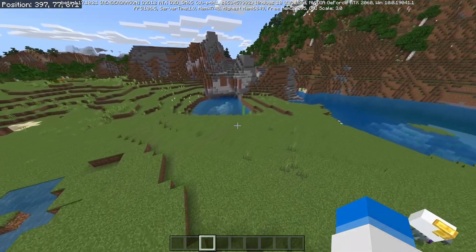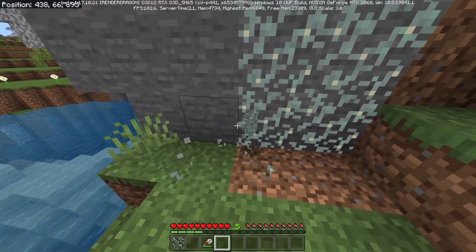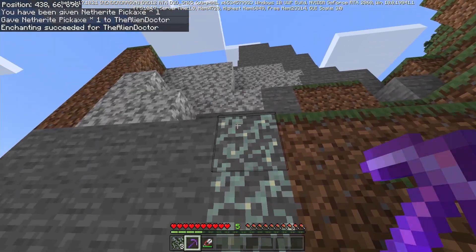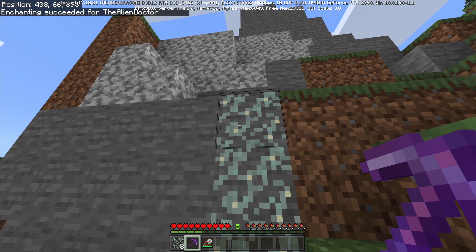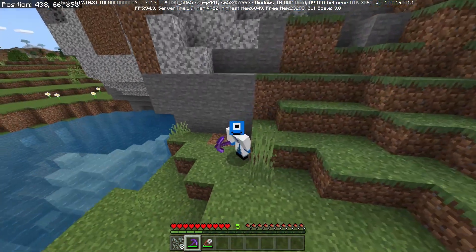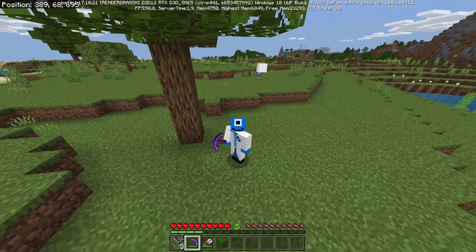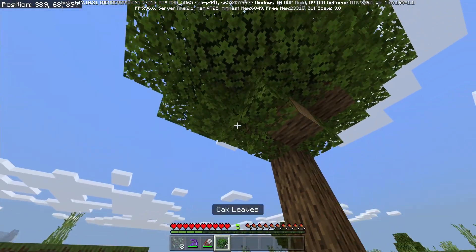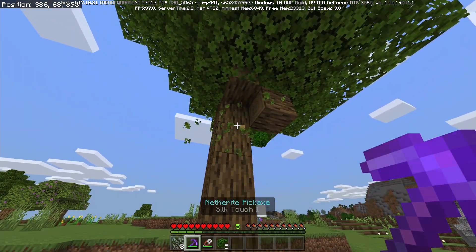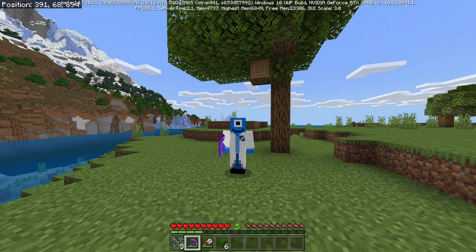Glow lichen can now be destroyed, and it will only drop when you mine it with shears — we got three drops from that. If you try punching it, it does not drop. I also tested whether it drops when mined with a silk touch pickaxe, and it does not. I personally think this is a bug, because leaves drop with both shears and a silk touch pickaxe, so the glow lichen not dropping with silk touch seems inconsistent.